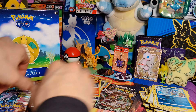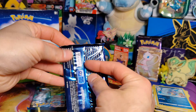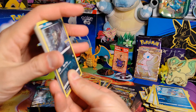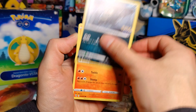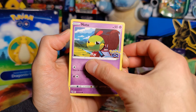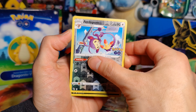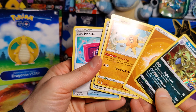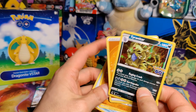Well guys, two packs left here. Alolan Ratatata, Numel, Alolan Raticate, Tranquil, Natu, Amapom, and a Tyranitar Holo. Lure Module, Solrock, Unfezzant, Unruff, Fighting Energy.